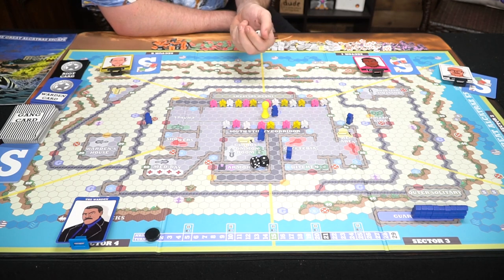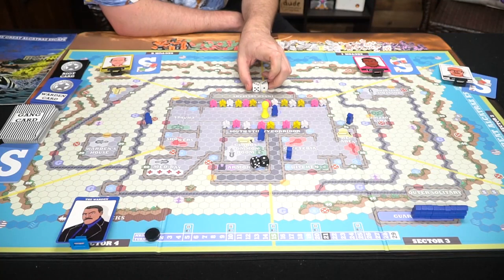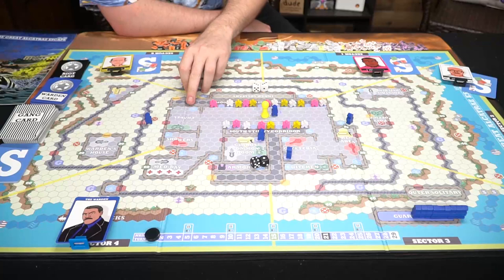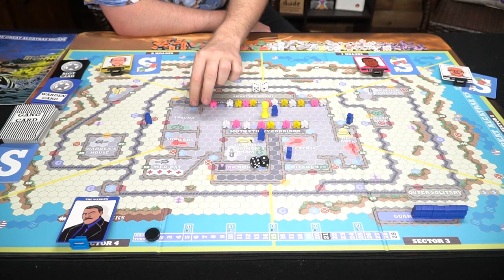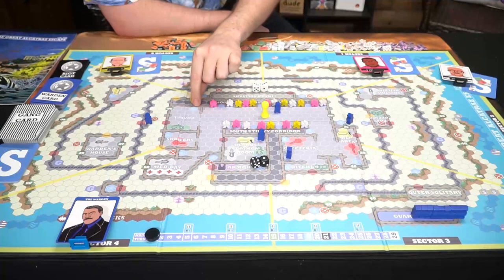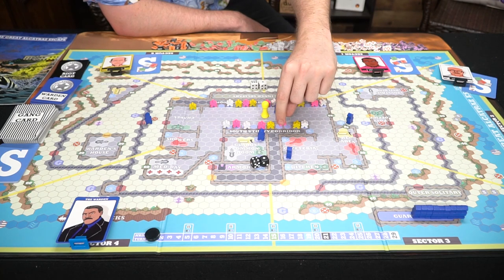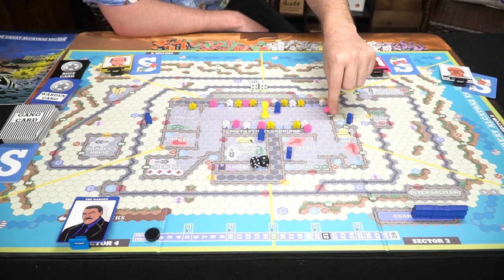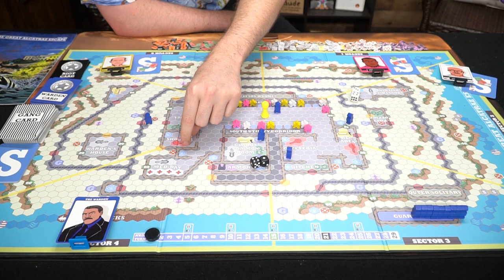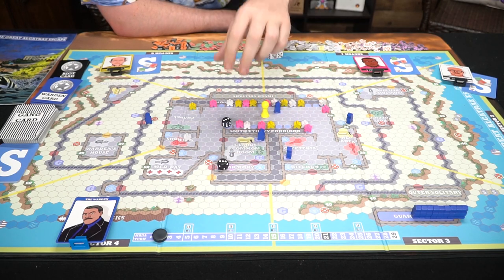Going clockwise, yellow rolls two dice and gets a six. You almost want a five to draw a gang card, but he can move his inmates out of the prison cells — one, two, three, four, five, six. When an inmate lands on a crossed-off visibility space, they're protected; a guard can never capture someone in one of those hidden spaces. That ends yellow's turn. Pink rolls a seven and moves one through seven. White also rolls seven and moves one through seven.